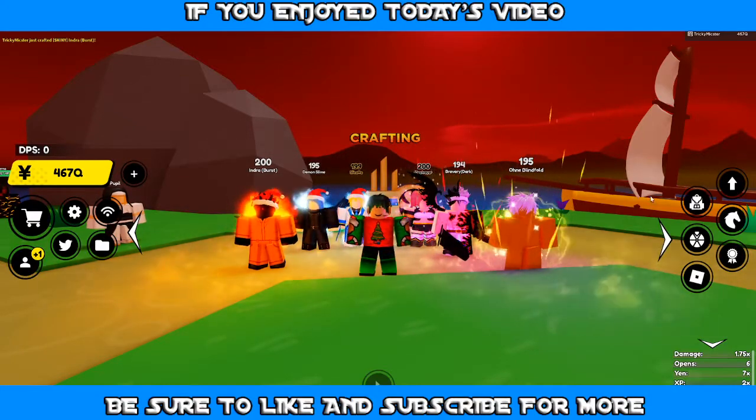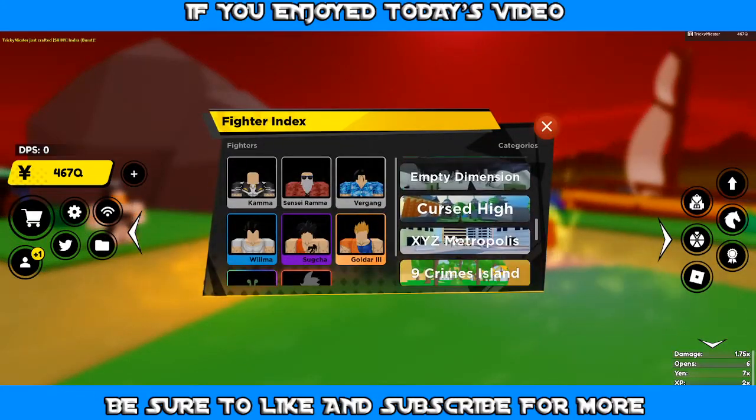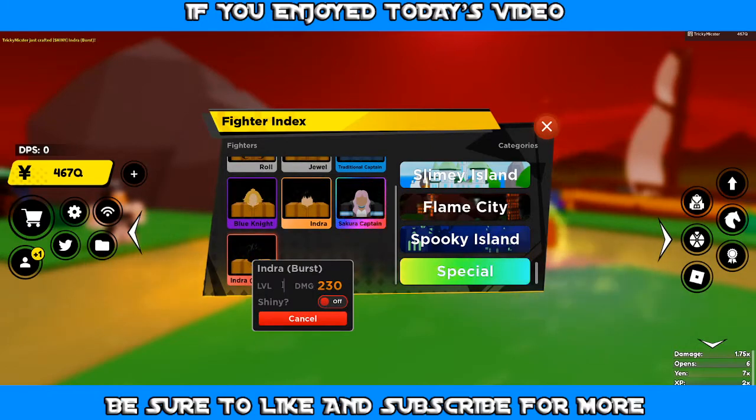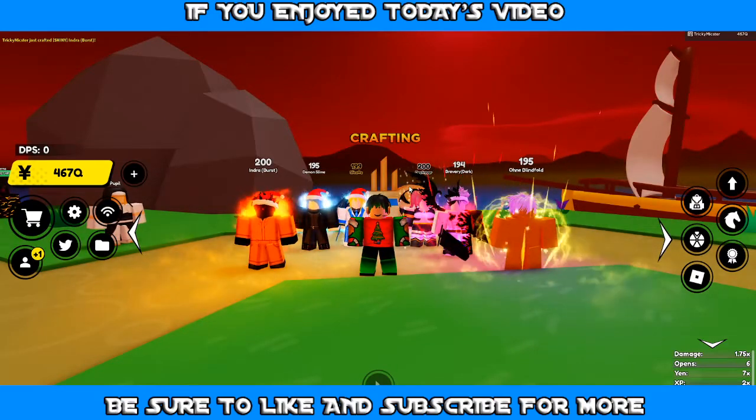Right now we have a regular level 200 crafted one, and if we go down here we can easily tell what it's going to be like. So let's take this for instance — 200, 730 billion. Pretty good. The crafted edition is 1.3 trillion — that's insane! And since we have Giant on it, it's going to be doing so much damage, it's going to be so crazy.